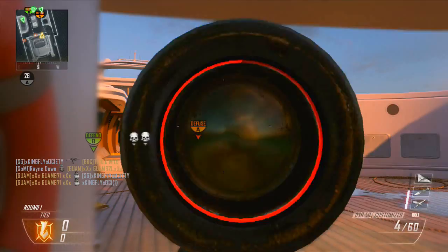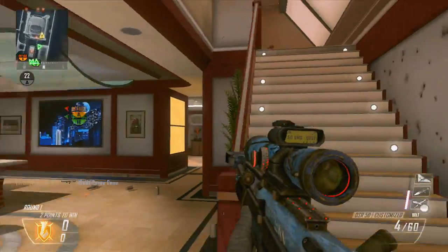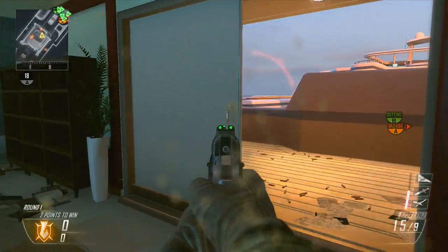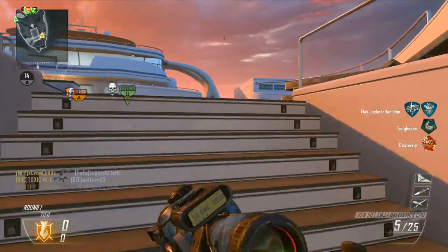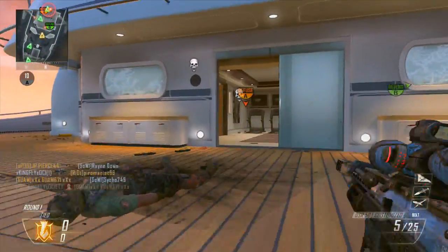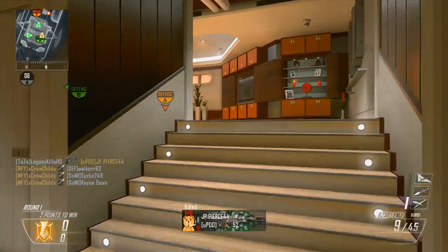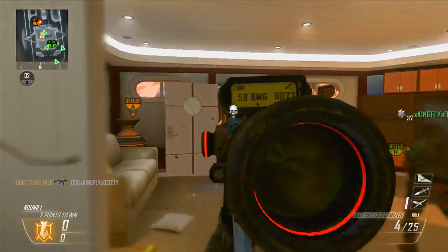Lightweight can also be very helpful — everybody knows what lightweight does. For Perk 2, I have Toughness. It's not something you absolutely need, but if you're getting shot at and you flinch less, that can be very helpful. You can also take that off and put something in the lethal or tactical slot instead.